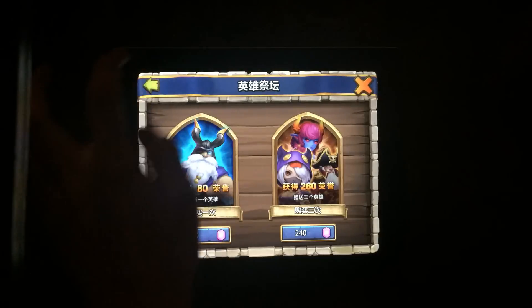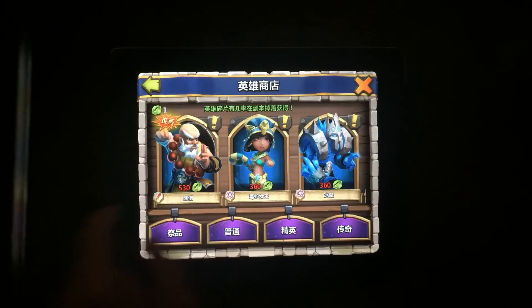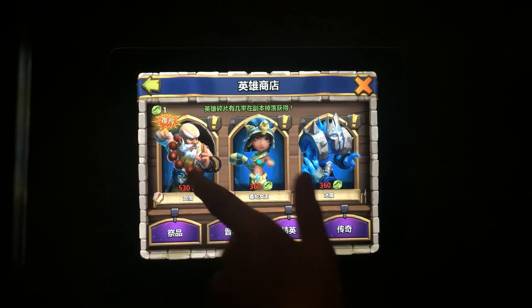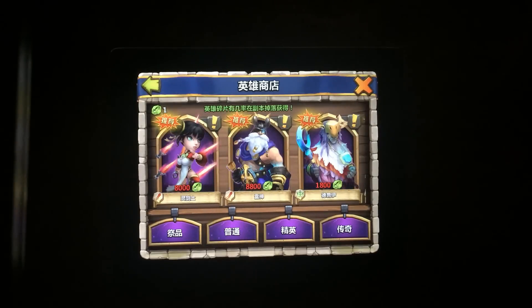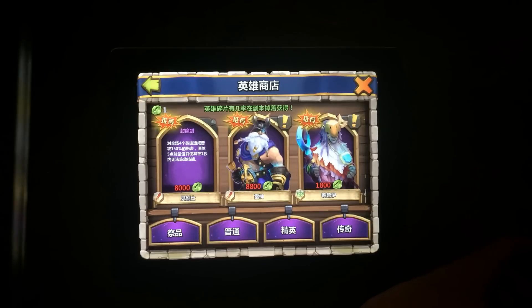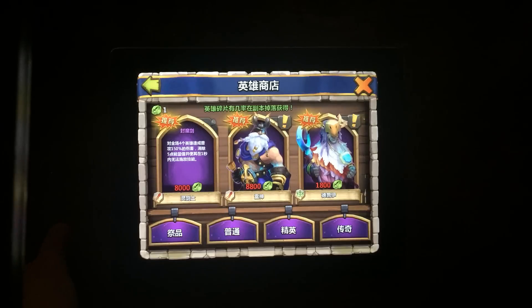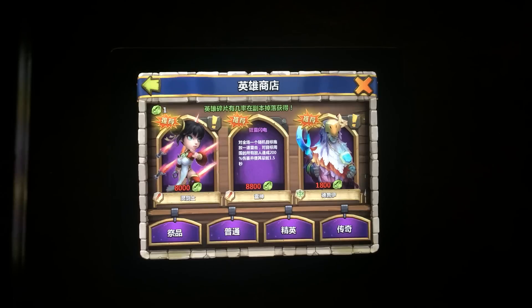I'm going to show you guys some new heroes that are only out on this version of Castle Clash. We got this guy which I believe is the Simian Saint or something — I'm not really sure, but he's an elite hero and he's supposed to be pretty good. Here are the legendary heroes: we got this chick, I do not know her name, but if you can read Chinese that's what her skill does. You can see 150% damage to maybe five targets there. Then we got Thunder God for 8,000 shards — normally it's 2,200 on iOS or Android, so it's a big difference.